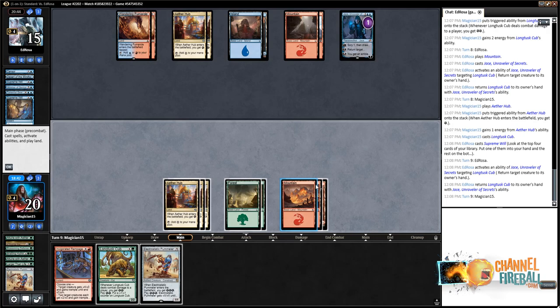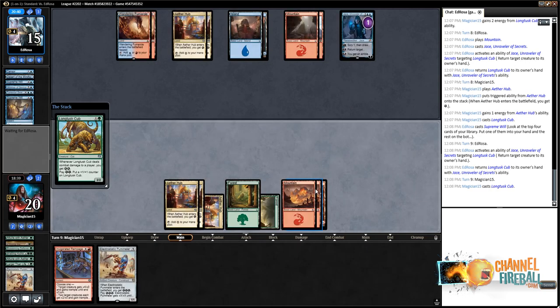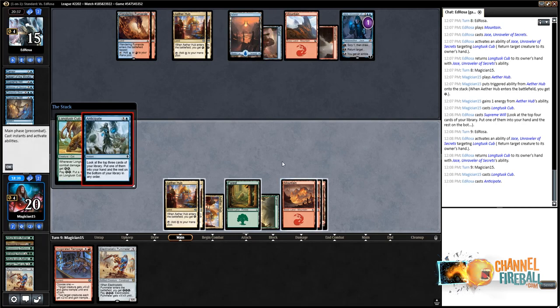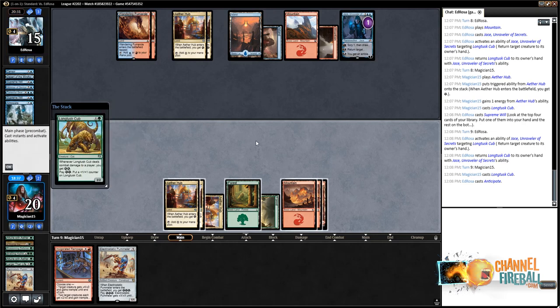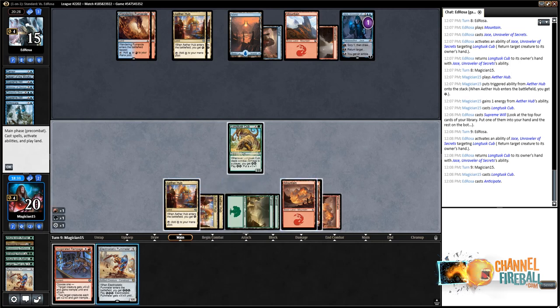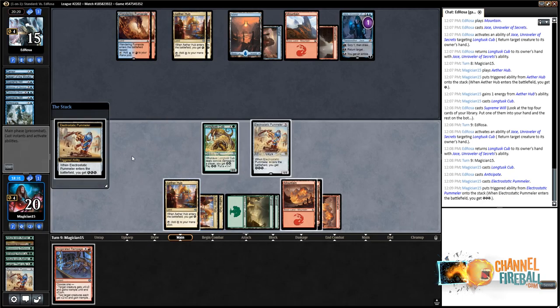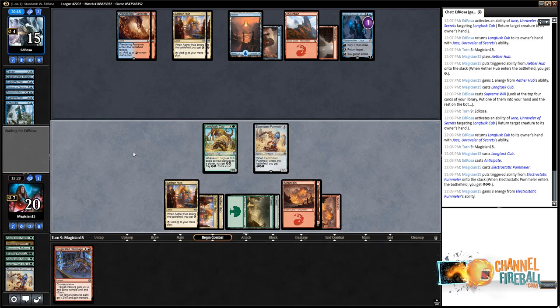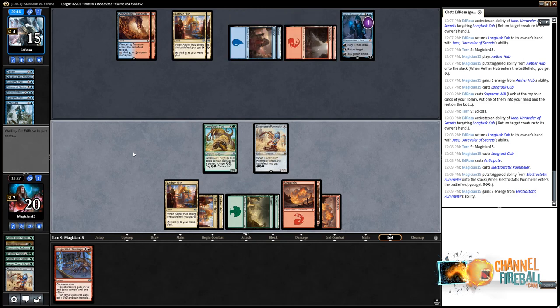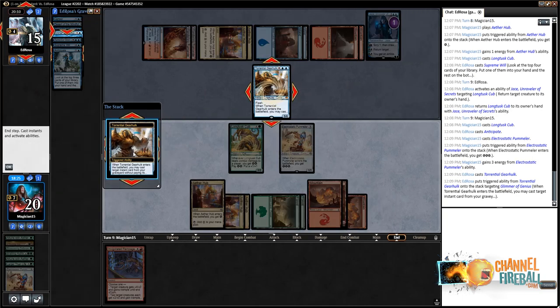3, 5, 8 — mother may I play the Long-Tusk Cub? You're giving us hope. They have a lot of card filtering between Supreme Will, Anticipate, and Jace — a lot more than I'm used to. We have a Pummeler on the battlefield — not out of the woods just yet there, opponent. Gearhulk for a Glimmer. All right, a bottom and top. This game's not over.